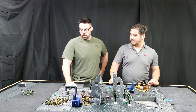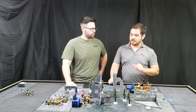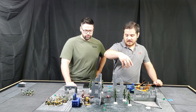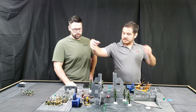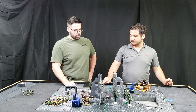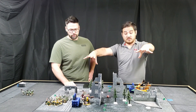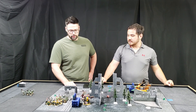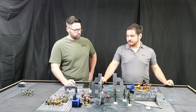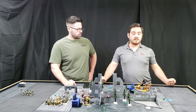The mission we're playing today is Incisive Attack, out of the big rulebook. It's the one with a nine-inch bubble around the center. Deployment zones here and here, deploying in table quarters. We've got four objectives, one in each quarter basically.